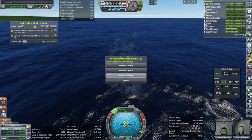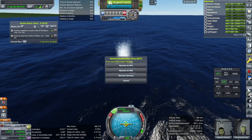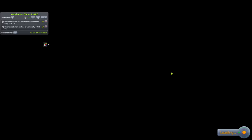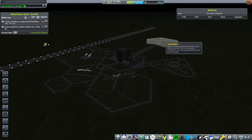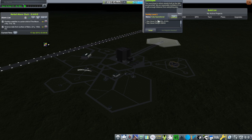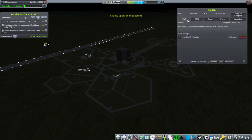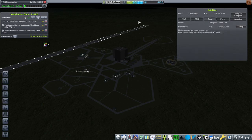Recover vessel. Normal recovery. The first space station contract alarm has gone away, so presumably we have fulfilled it. We got some funds back for that. I'm going to try to do the launch pad upgrade so that we can do larger missions. That's two million down the drain. We'll have to wait for that to finish before rolling anything out. 738,000 is what we have left to work with. Let's take a look at our contracts.